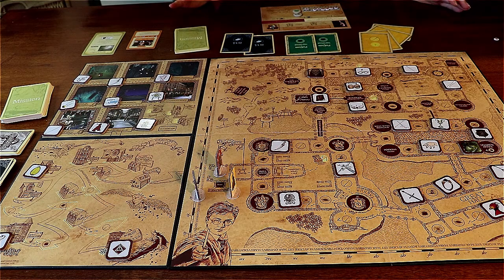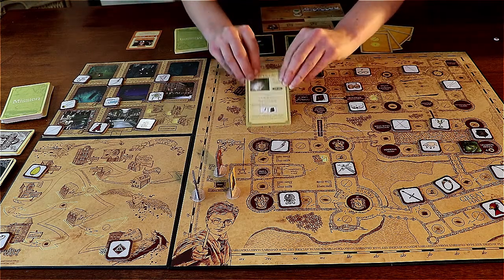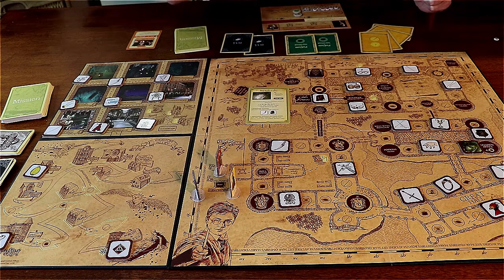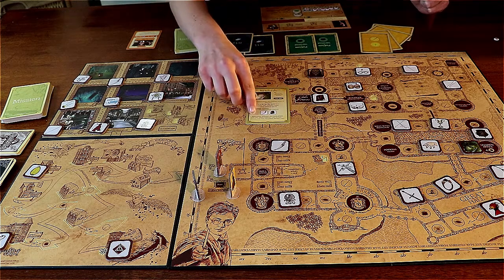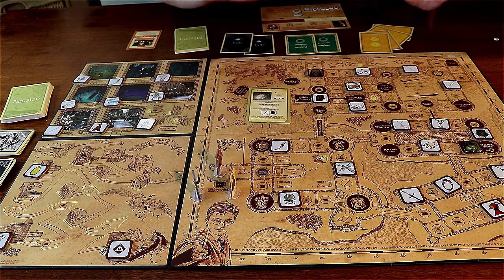Here's how you win a mission. I'm Harry Potter and I'm on the start square. I just rolled a 12. I'm going to do this mission: destroy the first Horcrux, Tom Riddle's diary. To complete this mission I need to collect the basilisk's tooth and Tom Riddle's diary. If playing in qualified wizard mode, I'd also need to find two attack spells and the polyjuice potion card. Let's imagine we're playing in underage wizard mode.